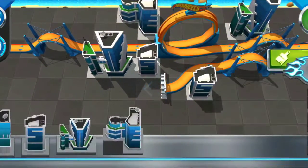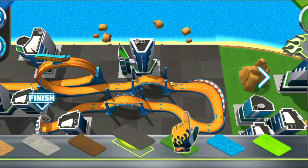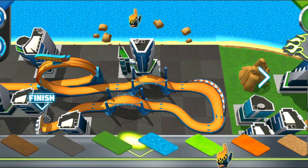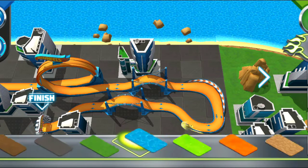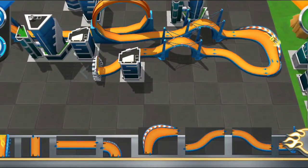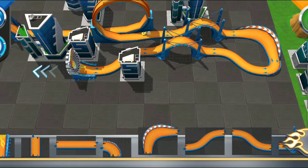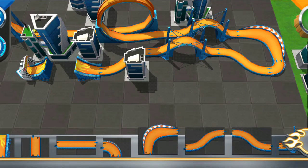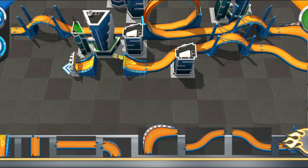All right! Final upgrade — you ready? Voila! Terrains! Painting terrains is like painting with your fingers! Tap on a color in the tray to select it, then swipe your finger to paint! Ready to race?